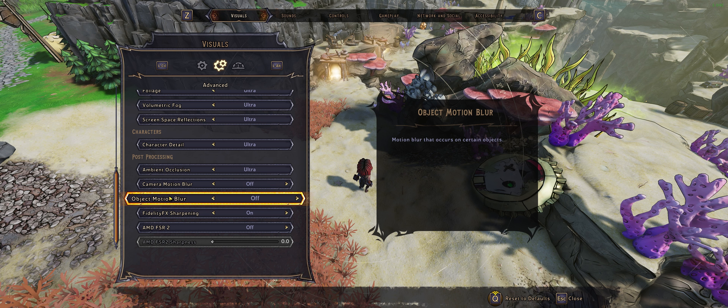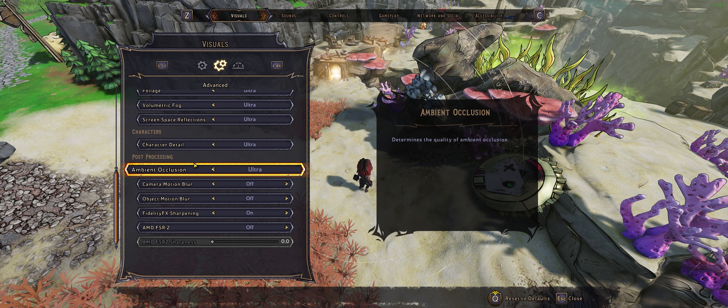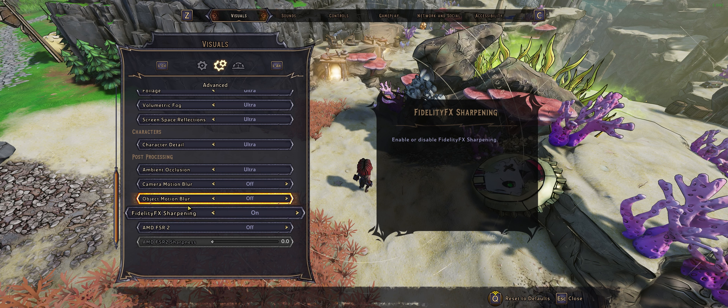Here's where it gets a little bit annoying for me. You have motion blur, but there's no depth of field option, there's no chromatic aberration option, there's no vignette option. So those three options are missing and they're not even bundled under one setting, which would already have been a terrible thing. But since I turn all those off regardless, if they were bundled under one option, fine - that would have been perfect.